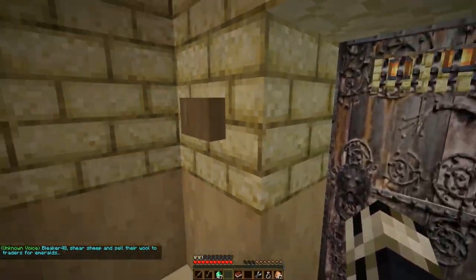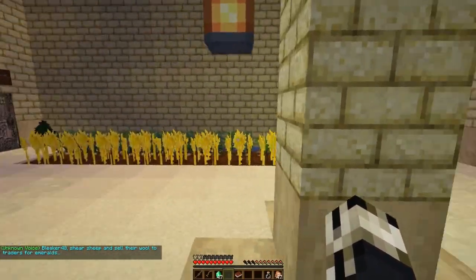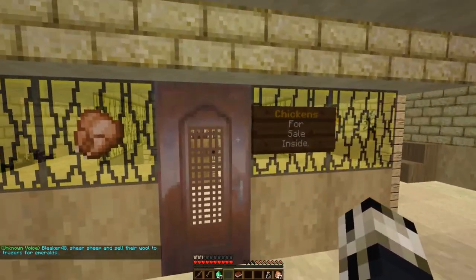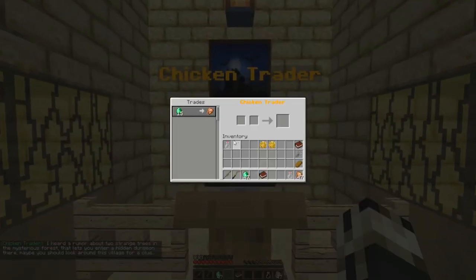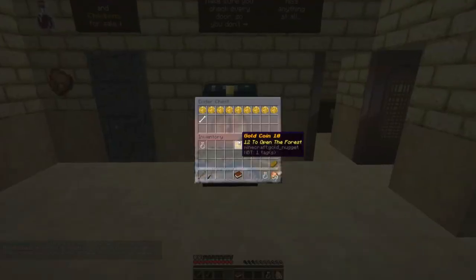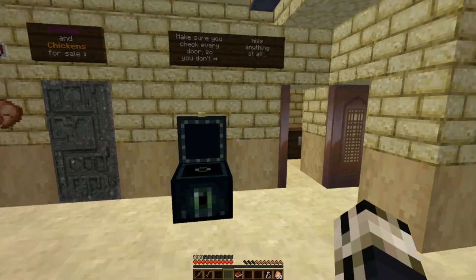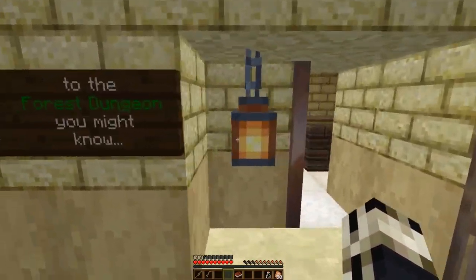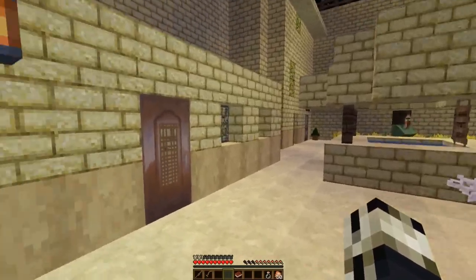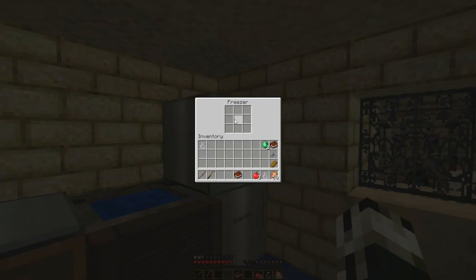These steel shears you can actually use to shear sheep and collect their wool for emeralds and stuff, so this is kind of handy to have. That brings us to coin 9, coin 10, coin 11. Anything in here? Nope. Anything worthwhile in here? Apples — I guess it's food.